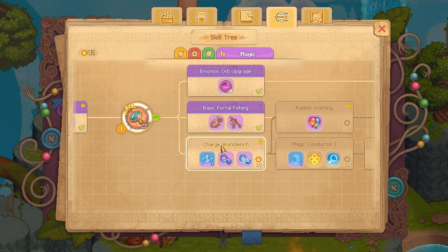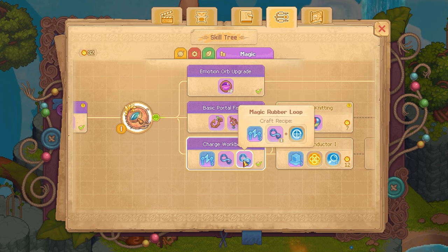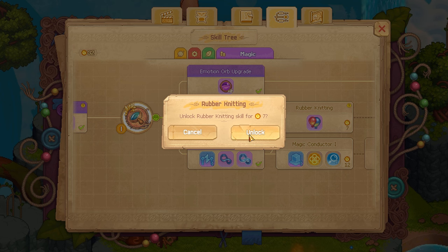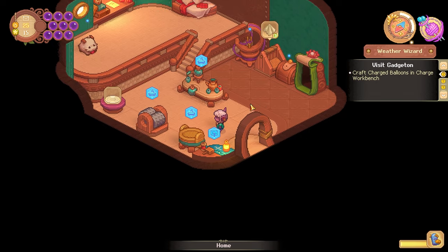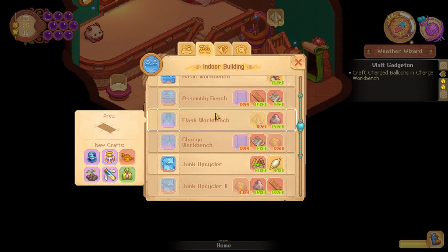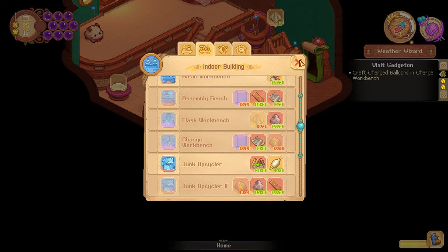Okay, so we need to get the charge workbench to make rubber loops, and we also need to get rubber knitting. Let's head in here and make myself a charge workbench. For that, I'm going to need some catalyst sand, which we can go and grab, and a basic blueprint.